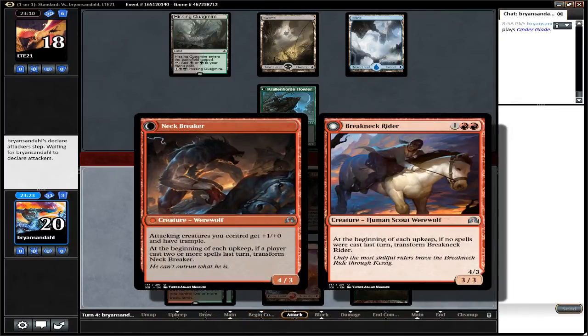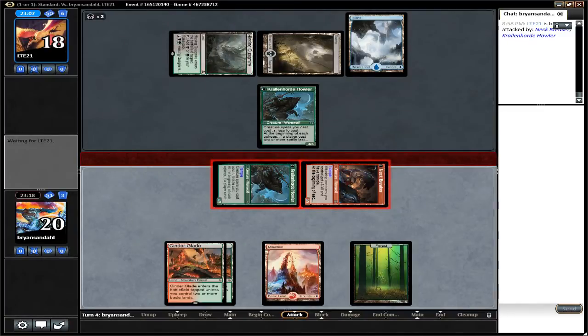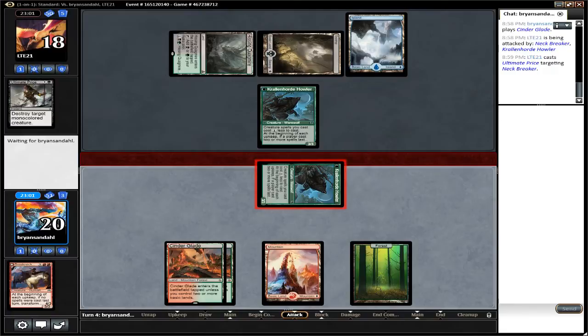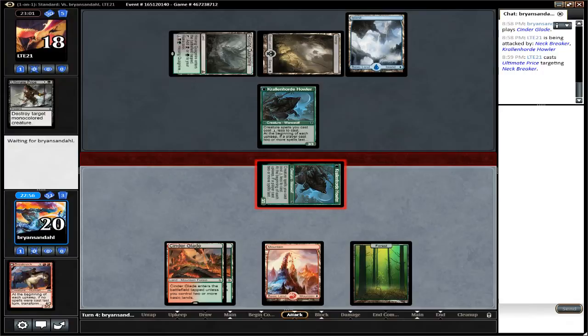He does have Neckbreaker, which turns all of his creatures plus one, plus zero, and trample when they're attacking. The other side is responding — Ultimate Price, Grasp of Darkness, either one would be just fine. There's Ultimate Price on Neckbreaker. That depowers the Crawling Horde Howler down to 3-3, but I highly doubt that he's going to block. It would be a straight-up trade, but honestly this is better for him on the board.